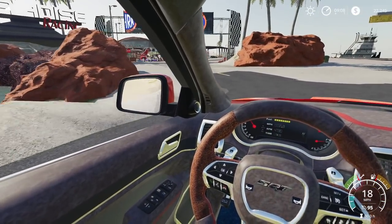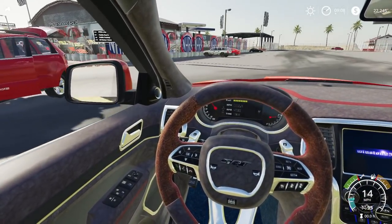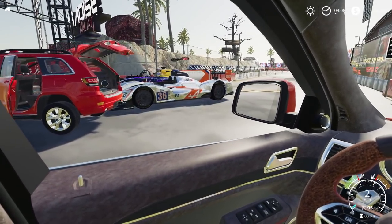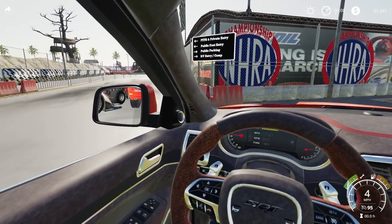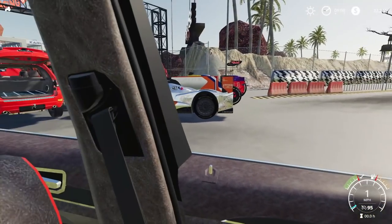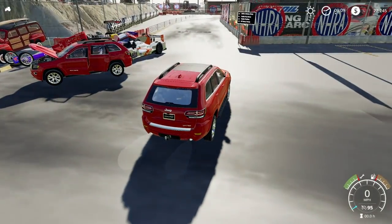You can see the background changing in the mirrors. If we get a better angle — yeah, you can even see the Jeep in the background in that mirror. There's the red Jeep, and if we keep going, you can start seeing the race car that's over there. The mirrors all function, including the center one. Quite cool.